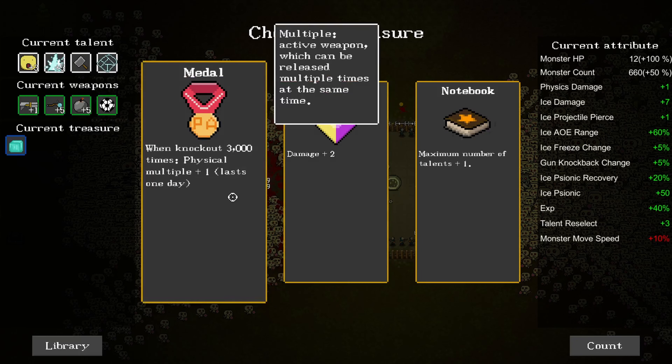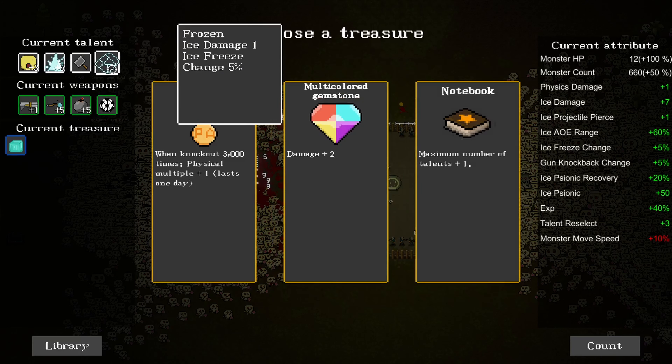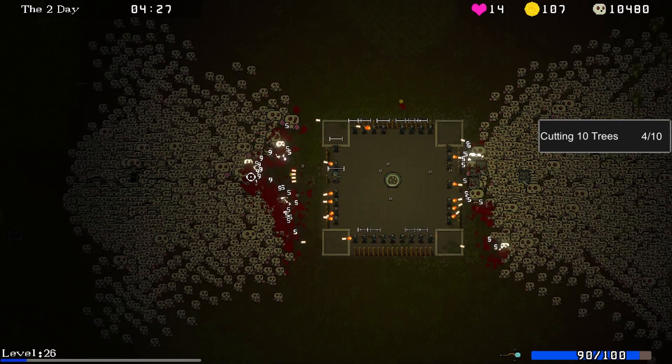A treasure! Metal - when knocked out 3,000 times, physical multiple plus one. Last one day, just plus two damage. Maximum number of talents - another extra type of talent might be good. Let's do maximum talents - that'll probably give me more options.